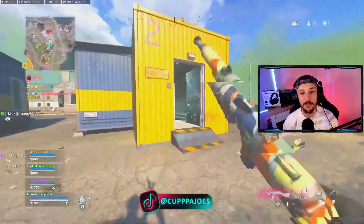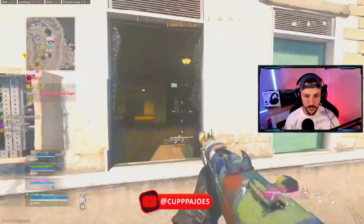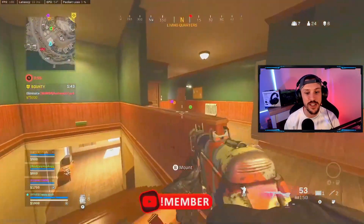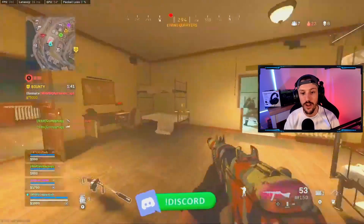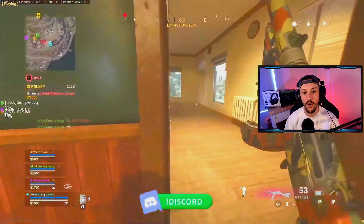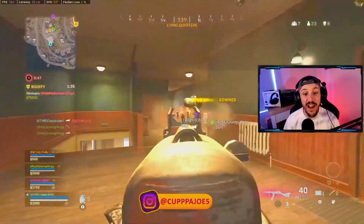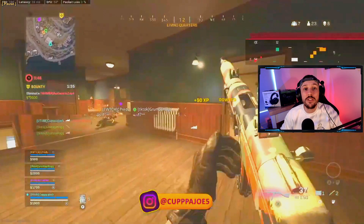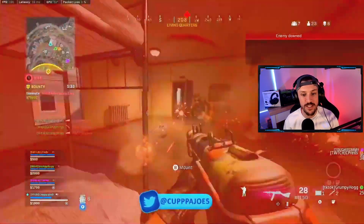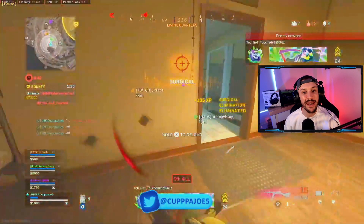I'm going to push this guy to the right while my teammate pushes the one to the left. I see him pushing into bottom living quarters — watch how I use my movement to my advantage, constantly keeping them guessing. I break the first guy, slide around the corner, and I finally get him to a point where I see him clearly and catch him. Then I turn the corner, get the down on the second one, thirst him, but notice the third teammate is pushing up.